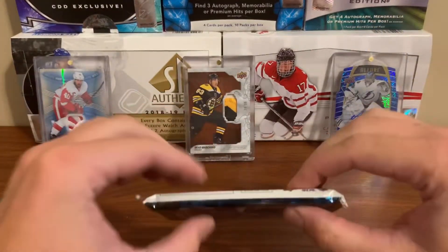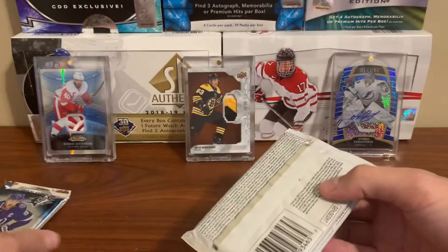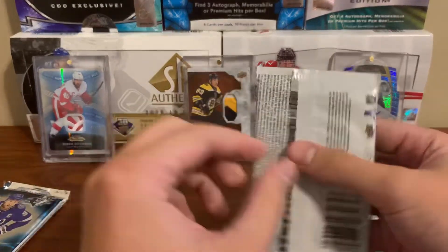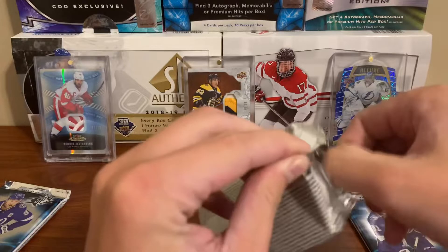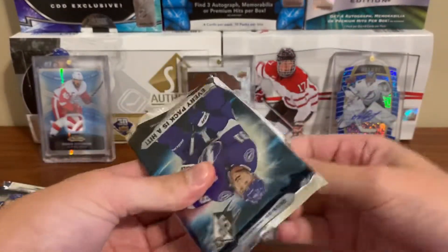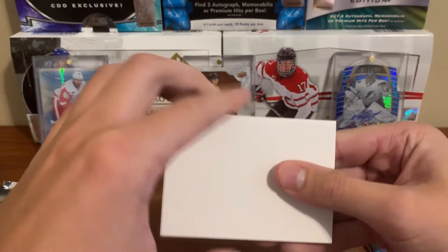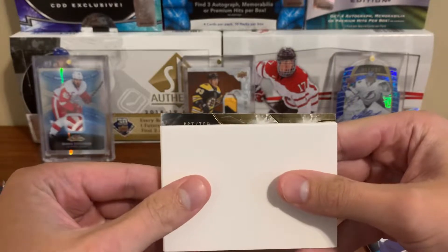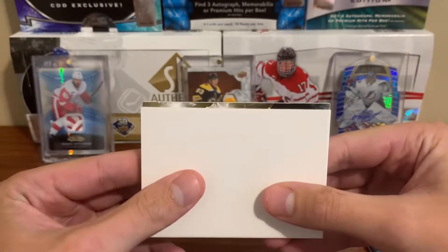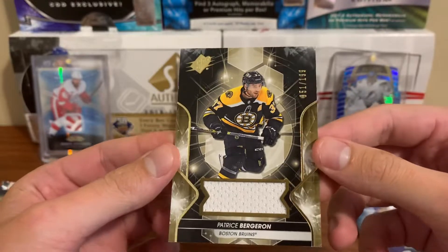This pack feels super thick compared to the other ones, so I'm gonna save that — probably a shadow box or something hopefully. Let's do the medium pack, I think this one's a bit bigger. Gotta remember to open them backwards so I don't look at it. Who is this going to be — wonder if it's sideways or not. Yeah, it's numbered — I think it's just a 199. Let's see who it's gonna be. Oh nice — it's a good player to get. Patrice Bergeron, numbered to 199!